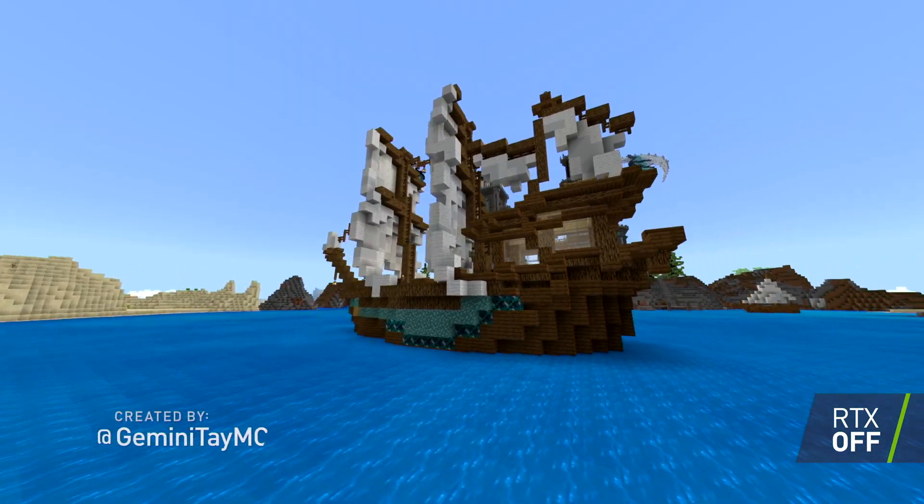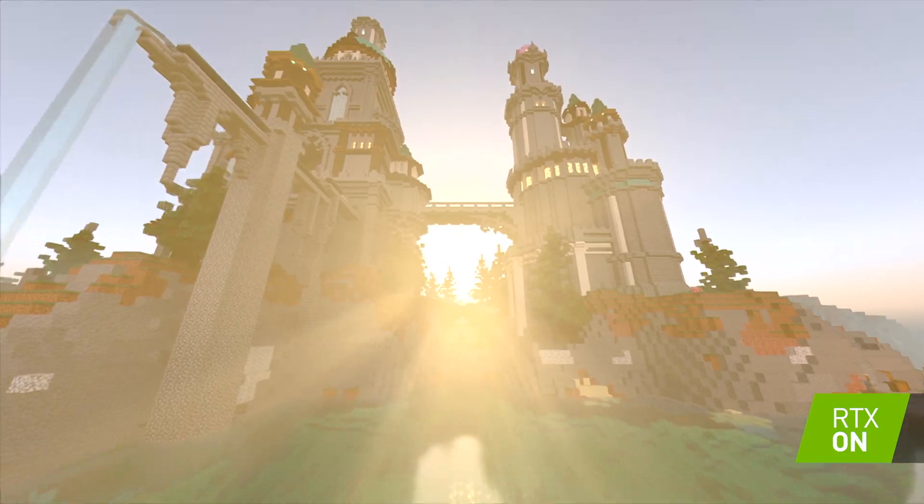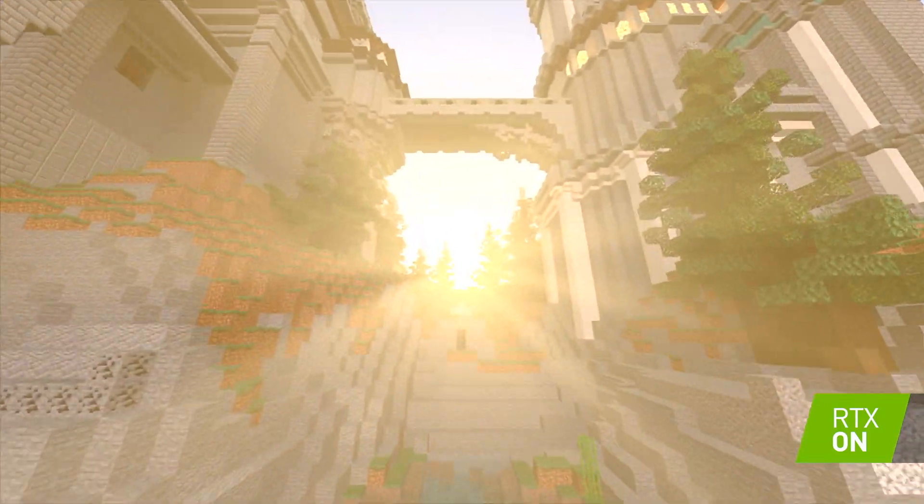Skyscraper is built of colorful blocks, a long gray pier leading to the sea, and a multi-masted sailing ship, created by At Gemini Tay MC.